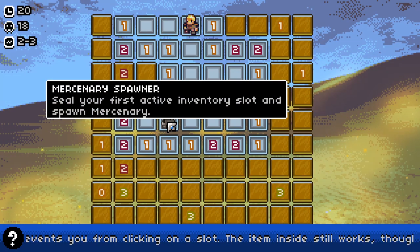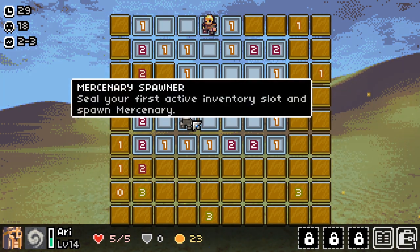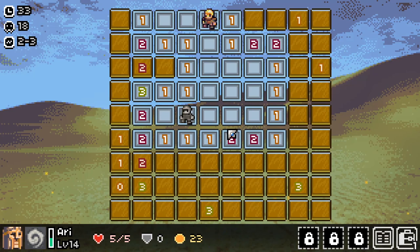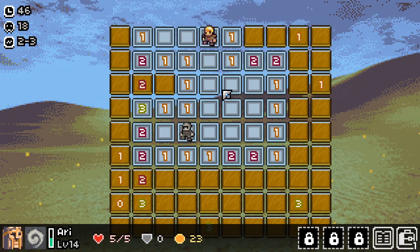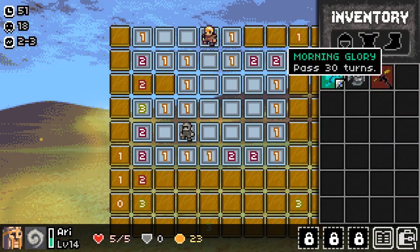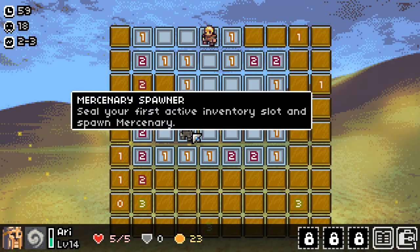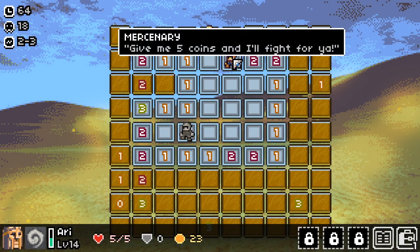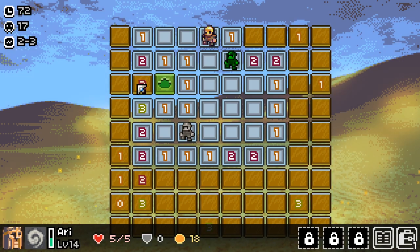I found a Mercenary Spawner: seal your first active inventory slot and spawn a mercenary. Mercenaries are good because they wander around the map, kill monsters as they find them, and can clear spaces for you — tremendously helpful. I gave the mercenary five coins, which is worth it. Turns only pass when you clear a space — right-clicking does not pass a turn. So every time I click a space, the mercenary will move in a random direction.